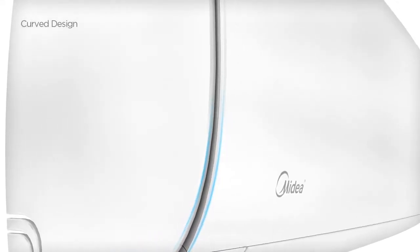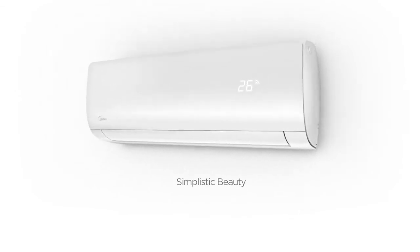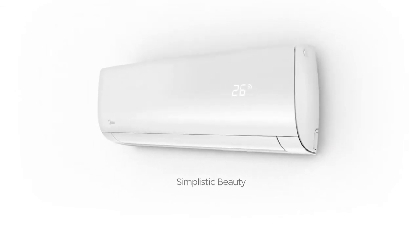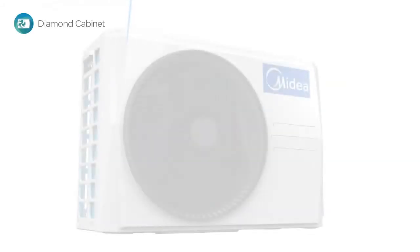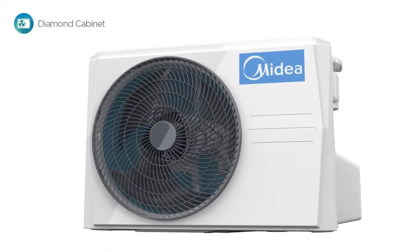With the non-intrusive hidden display, Mission will keep your peace of mind undisturbed. Its curved design utilizes every line to its full potential, bringing simple elegance and beauty to your living space. Mission sports a simplistic exterior design. It is our motto that less is more and less is cooler.